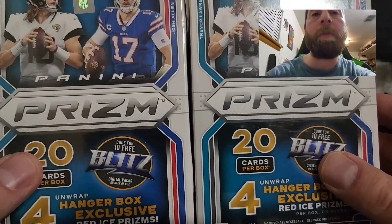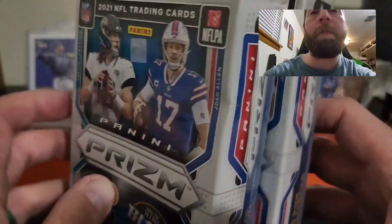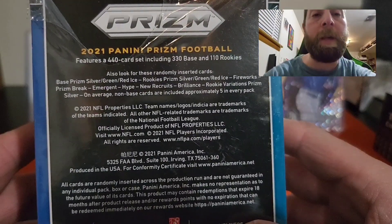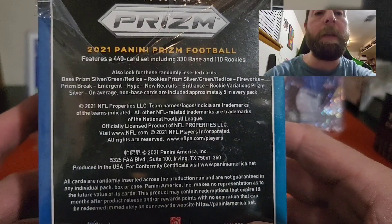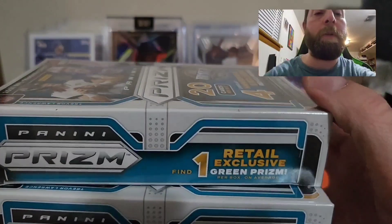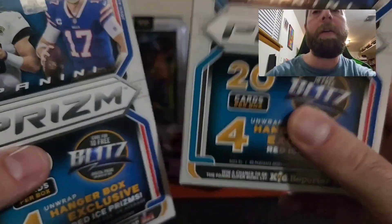Hopefully we can get a Trevor Lawrence, a Mac Jones, or a Justin Fields — preferably a Trevor Lawrence. Here are some of the pulls you can get on the back. It's a 440-card set including 330 base and 110 rookies.